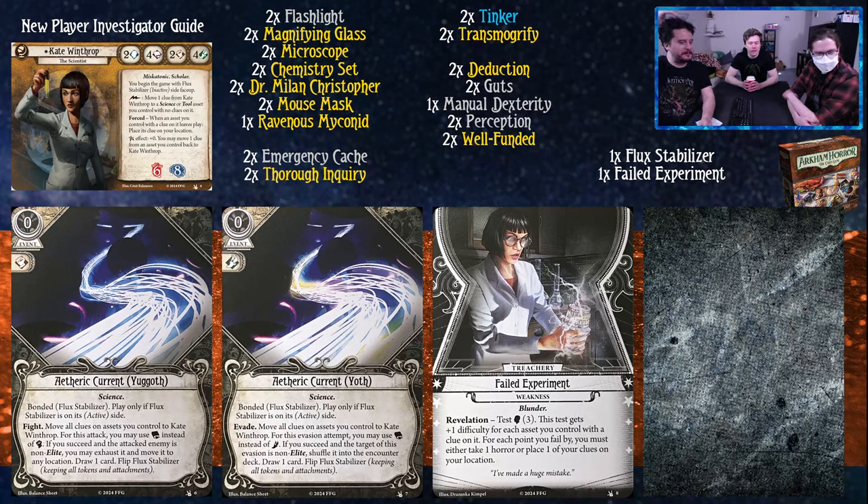Kate's gameplay loop is actually relatively simple - you play science or tool assets and then turn those clues into unexpected courages. You just use them and then investigate better. She also benefits from a larger card pool, and I think Scarlet Keys in particular - if you like Kate, she plays the clue drop archetype from that really well. But this deck is actually relatively straightforward and there are some really cool cards to talk about. Let's start with the Hemlock Veil cards.